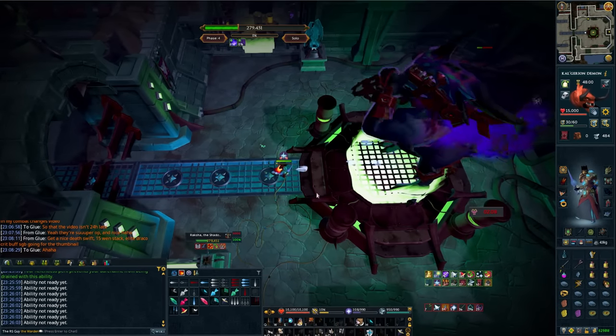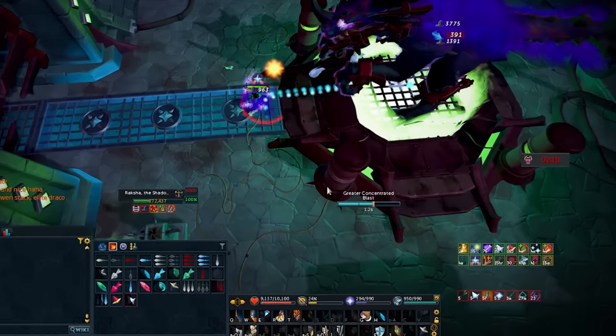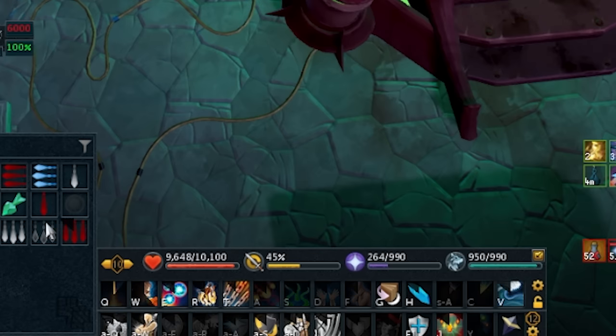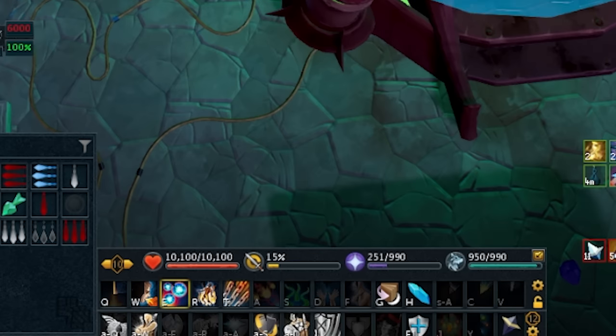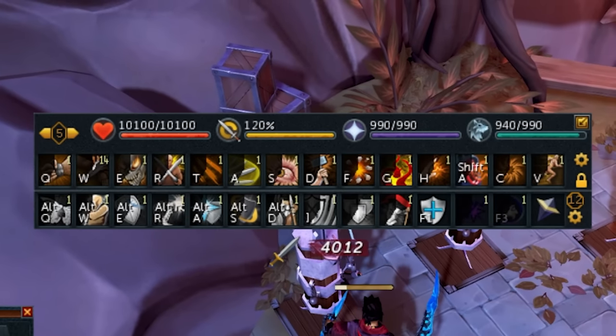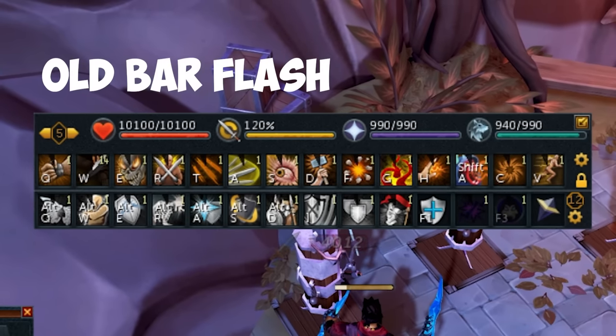A number of changes have been made to the action bar system. Action bar slots will now be highlighted whenever they are interacted with, making it easy to tell what abilities you're hitting. In addition, the white flash at the start of each global cooldown has now been removed.